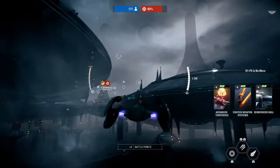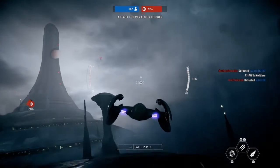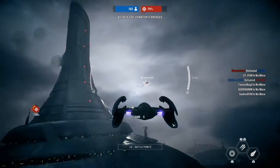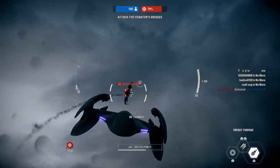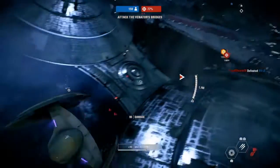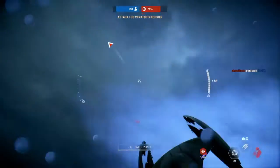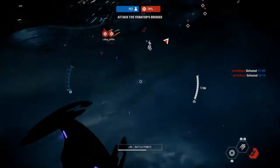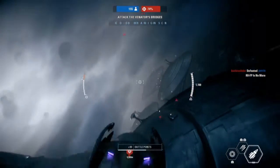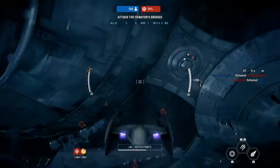New orders. Target Venator bridges. Incoming ally — Hyena-class bombers. Escort requested. Highly advised.